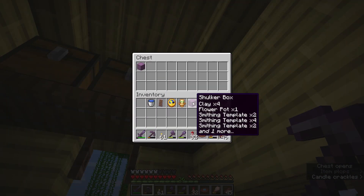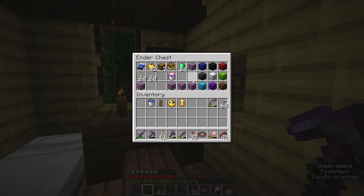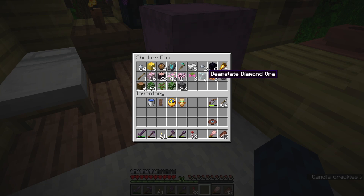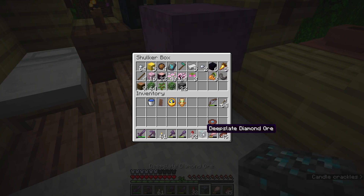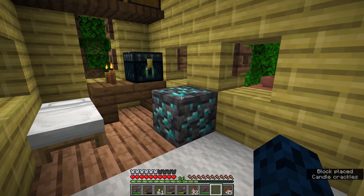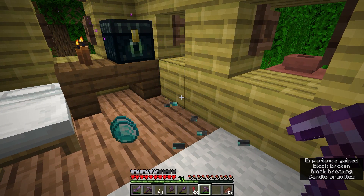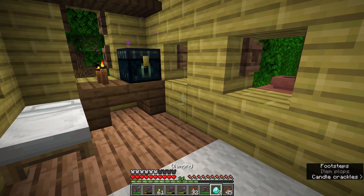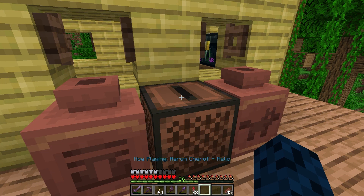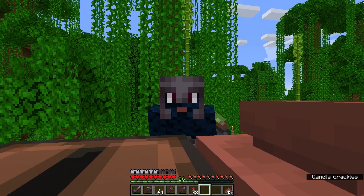I'm pretty sure that I have a diamond somewhere around here from a couple episodes ago. Right in this shulker box I have this deepslate diamond ore, which I can break with a Fortune 3 pickaxe and we'll get at least one diamond from that. That way I can make a jukebox to play my new music disc. Let's see how many diamonds we get from this — three. Perfect. I love this song so much.